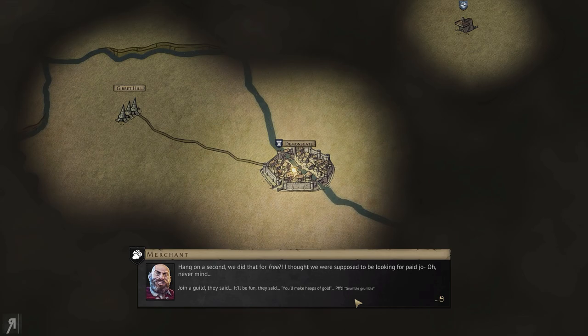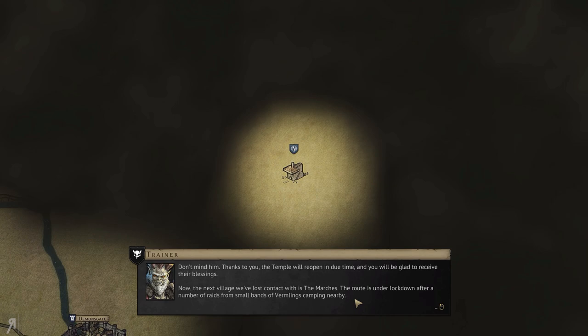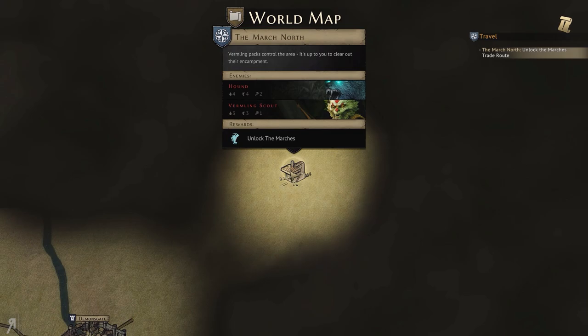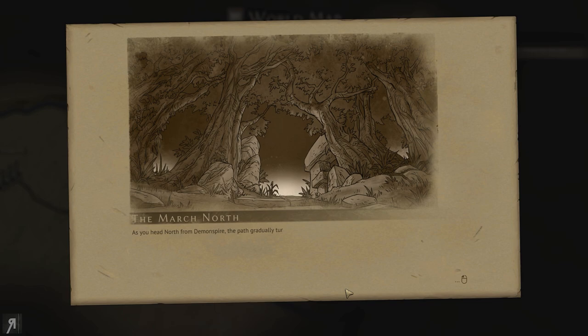Thanks to you, the temple will reopen in due time and you will be glad to receive their blessings. The next village we've lost contact with is the Marchers. The route is under lockdown after a number of raids from small bands of vermlings camping nearby. I want you to head up north and see if you can drive them out. Watch out for their hounds — let these scars across my face be a warning to you. Do bear in mind that there are a number of RPG elements present in the game as well.